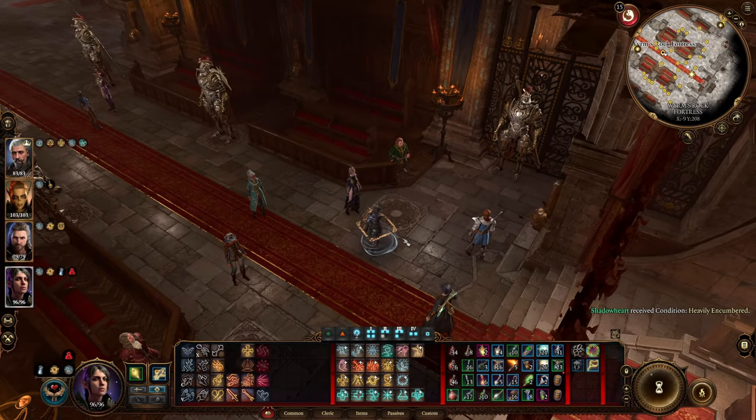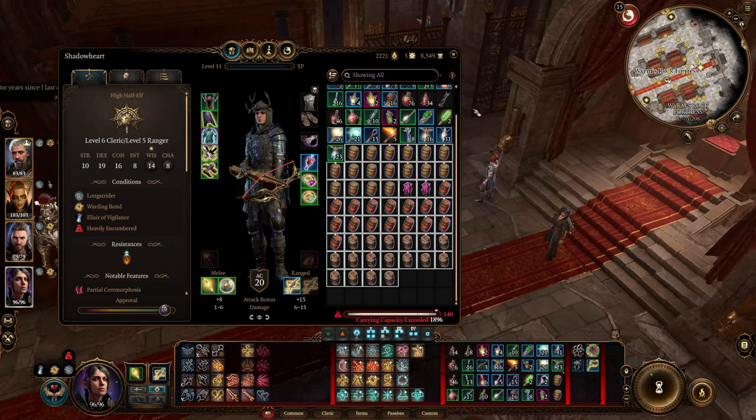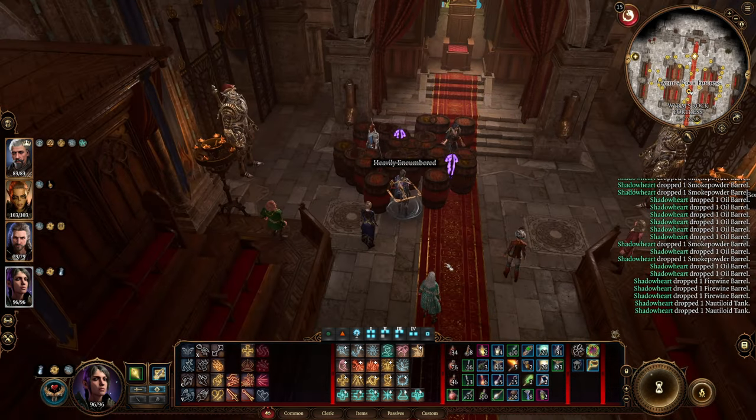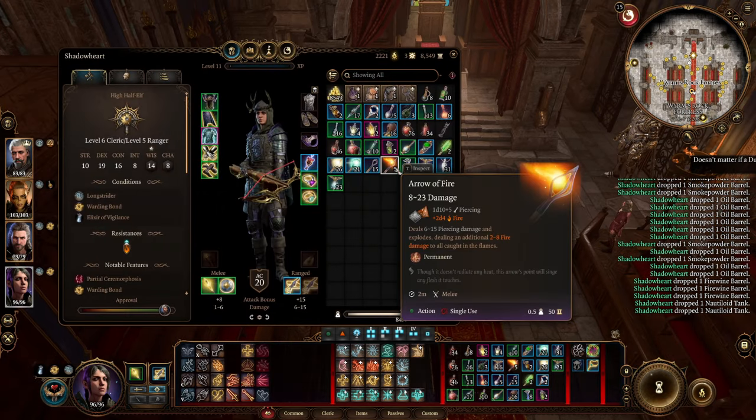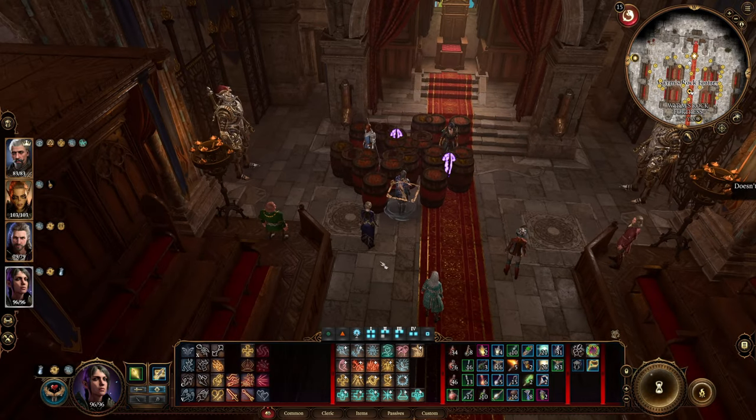The rest of the party remains in camp. Regarding the items, you will need an Arrow of Fire, Alchemist's Fire, or Smoke Powder Bomb. That's pretty much the setup.